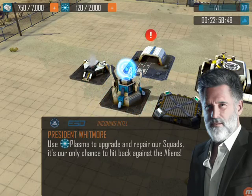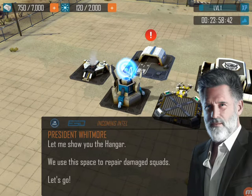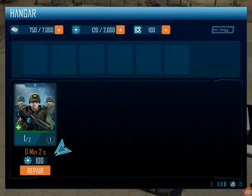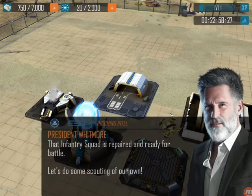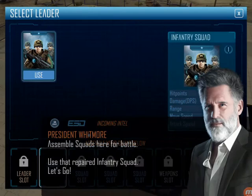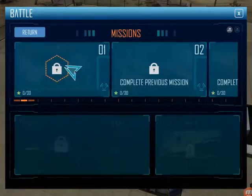Use plasma to upgrade and repair our squads — it's our only chance to hit back against the aliens. Let me show you the hangar, we use this space to repair damaged squads. Let's go. Do some scouting.